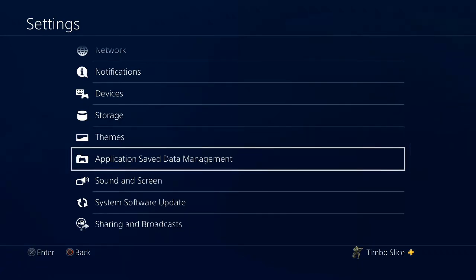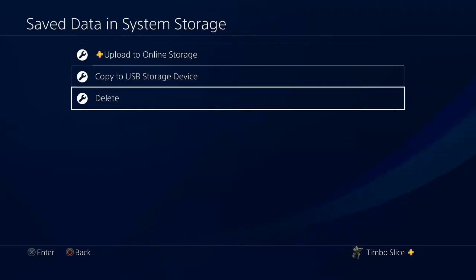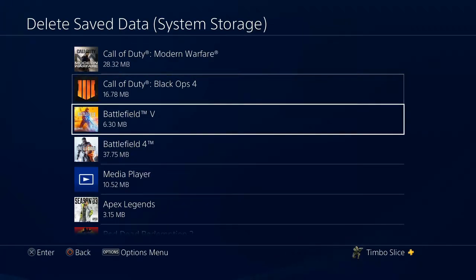Let's go ahead and select this. Now let's go ahead and select the first option, save data in system storage. Now let's go down to the delete option, and here we'll be able to see all our game data on our PlayStation 4 and you can see how much system storage those games actually take up.